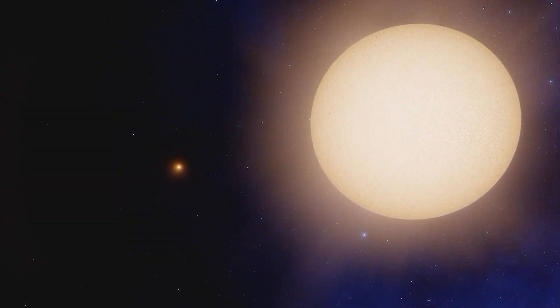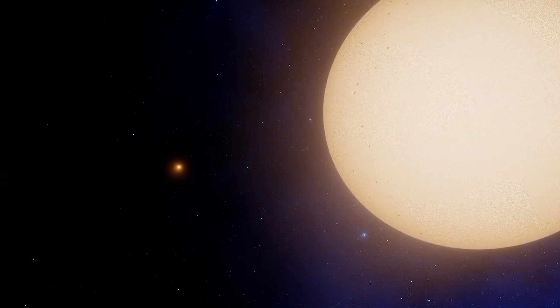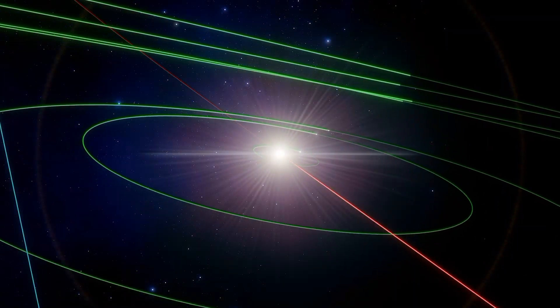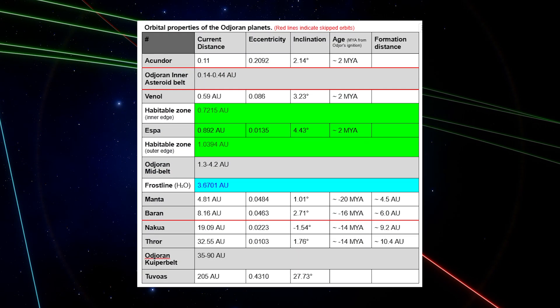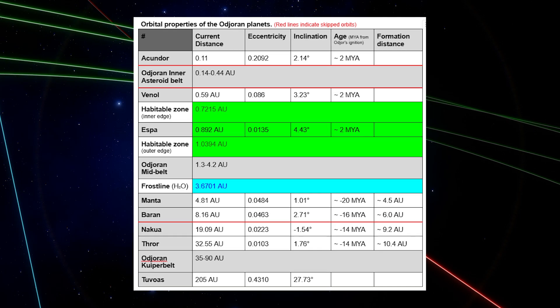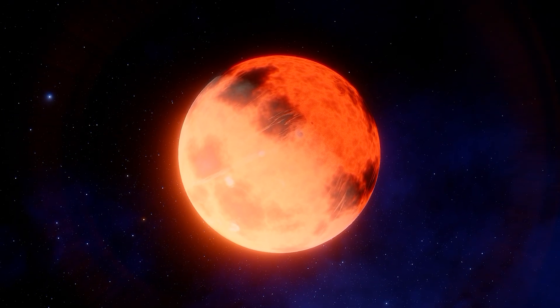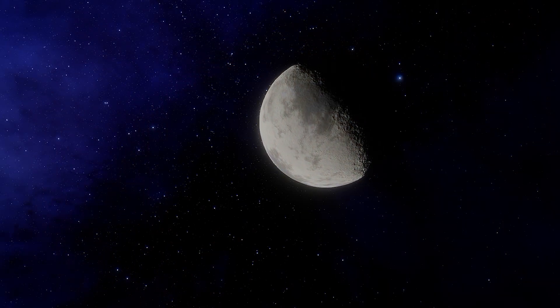Let's start with a little recap. Thus far we built a trinary system for my world to inhabit with the central star being sun-like. We then made an orbital plan calculating distances and other important properties for eight orbits that we are now going to fill planet by planet. Last episode we put a small lava planet in our first orbit and today we'll be filling up our second orbit with yet another planet.